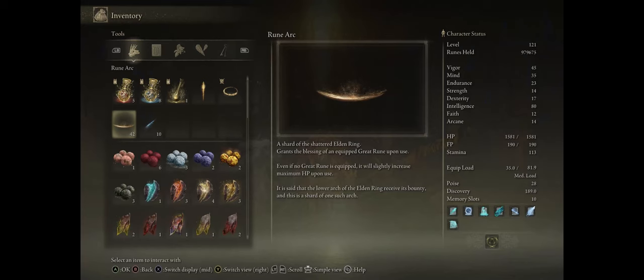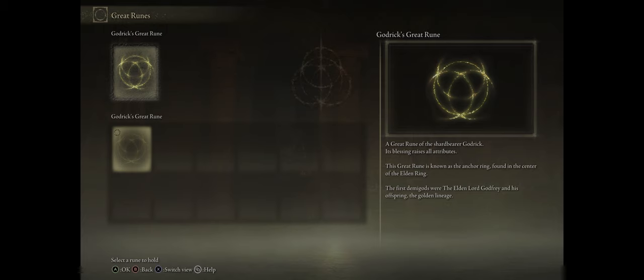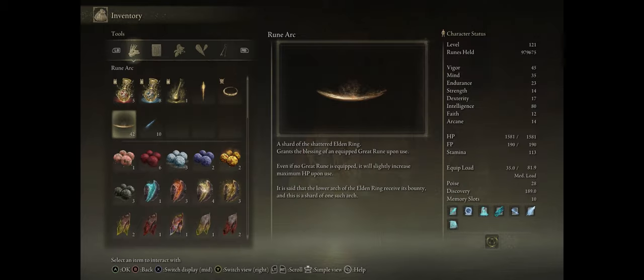Hello death friends and welcome. This is a guide on how to easily farm rune arcs so that you can activate your great runes as many times as you want. By default, whenever you want to activate a great rune you'll have to use a rune arc and it will last you until death. Getting rune arcs is pretty simple — you can farm them both online and offline, with online being the easiest method, which is the one I'll start out with.